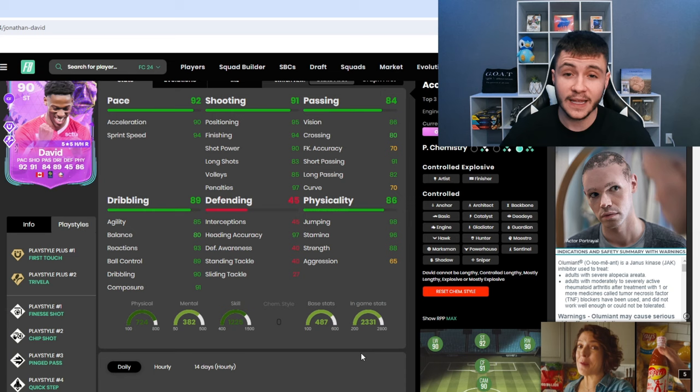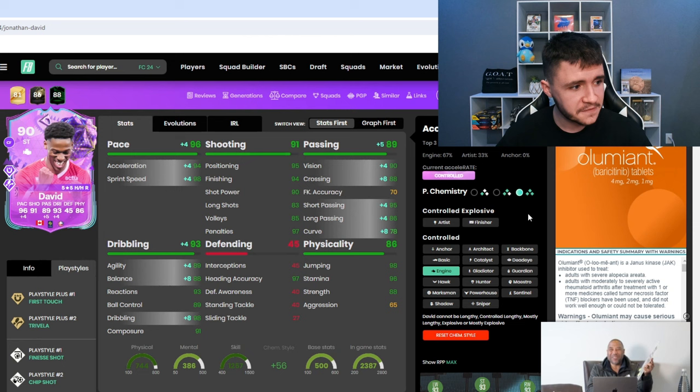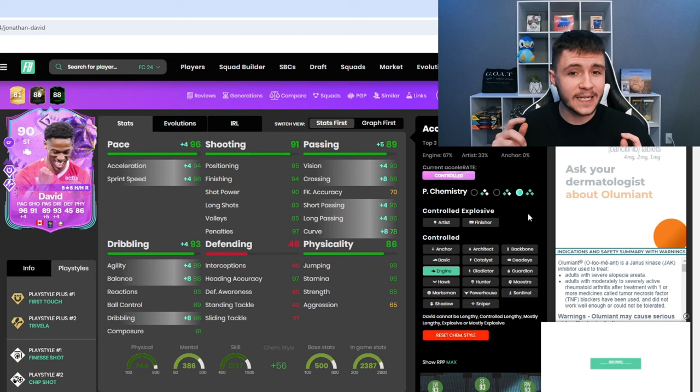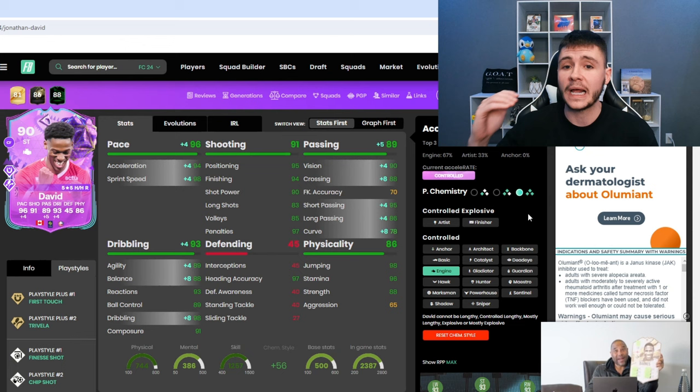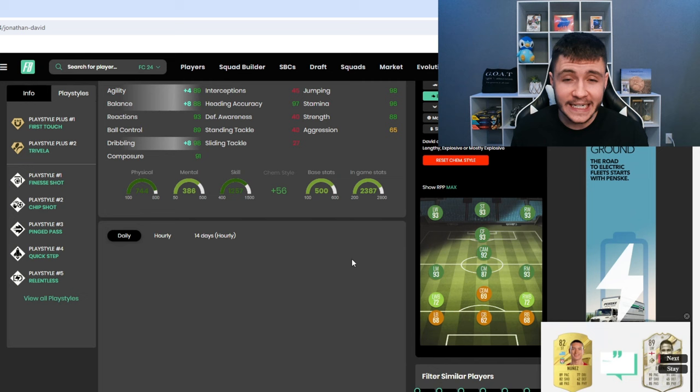He can have the Controlled Explosive and Controlled Acceleration types. When it comes to chemistry styles, I do think that the engine is your best option. With the engine, he is going to have the Controlled Acceleration type. He's going to have 96 pace with 94 acceleration and 98 sprint speed. It's also going to improve his passing, giving him 89 overall, 90 vision, 95 short pass, and 86 long passes. Passing for a striker should be quite accurate. Most importantly, he's going to have 93 dribbling, 89 agility, 88 balance, and 98 dribbling as that subcategory. With the engine, you can definitely expect him to feel a lot more quick and swift on the ball, especially with his five-star skill moves. With the engine chem style, he does become a 93 rated striker.